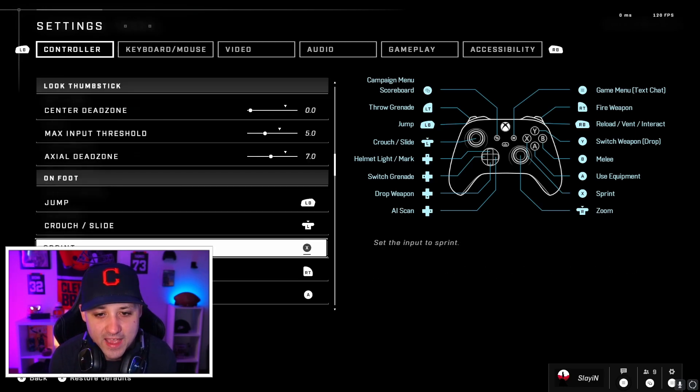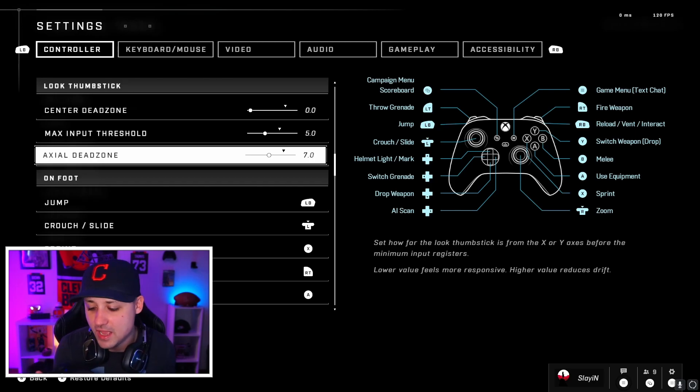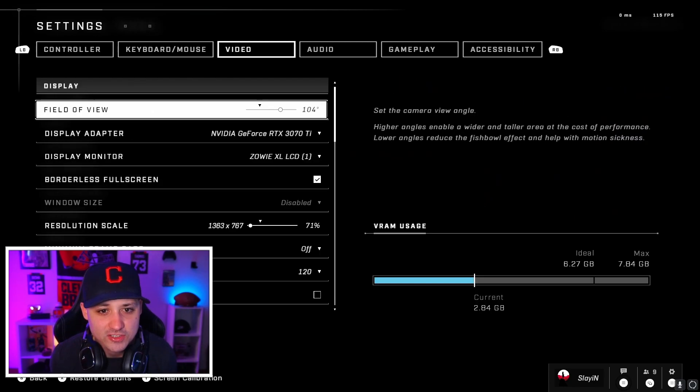For the button mapping: my bottom right paddle is sprint, and my bottom left paddle is use equipment — so like my thrust and stuff like that. Now let's go over the video settings.